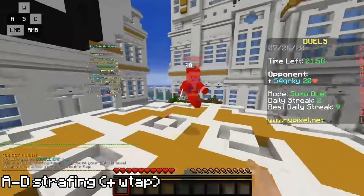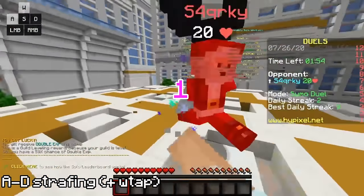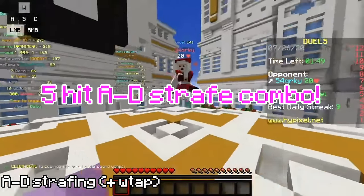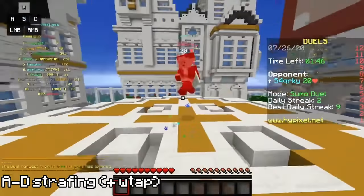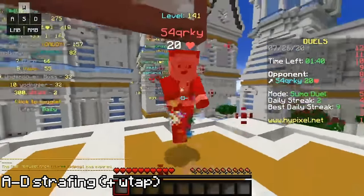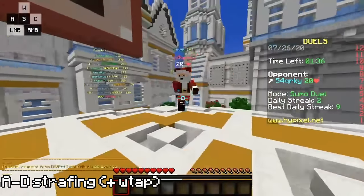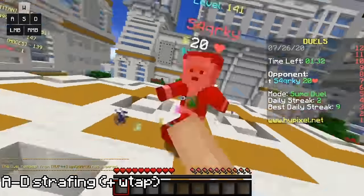The next tip kind of comes off the first, but it's strafing properly. Unlike sprint resetting, in my opinion strafing isn't essential to PvP, but it helps a lot if you lack in other aspects. In my eyes, there are two instances of strafing and two main types of strafing. The two instances are combo strafing and neutral strafing. Both describe exactly what they sound like — neutral strafing is strafing the neutral game when fishing for the first hit of a combo, and combo strafing is strafing during a combo.